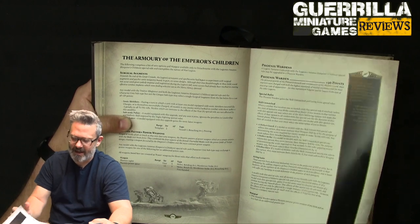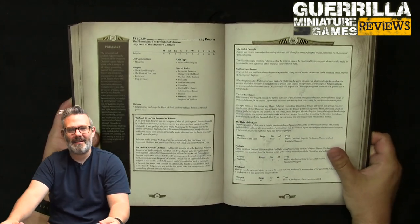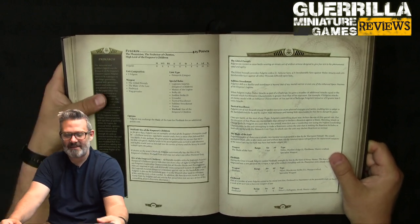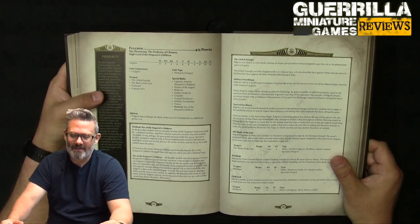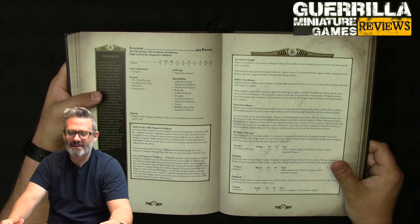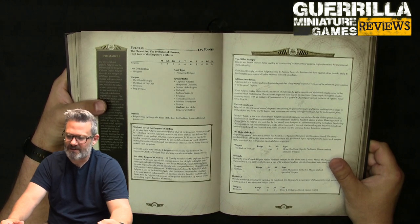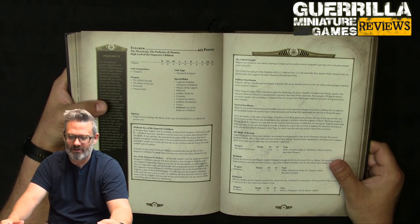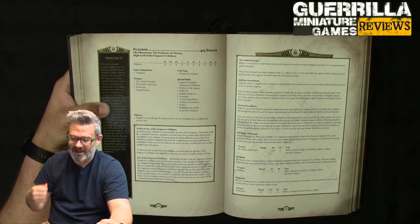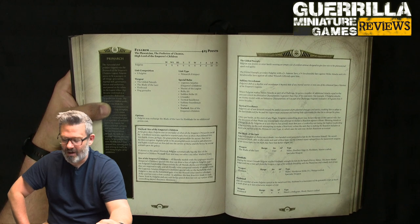Now Fulgrim himself — he might have been possessed, he's got snake legs, and he killed his best friend Ferrus Manus. 425 points, movement eight, weapon skill eight, strength up to six, six wounds, initiative eight, six attacks, leadership ten, two-plus save. He's got the Gilded Panoply: two-plus armor, three-plus invulnerable in melee, and four-plus against all other wounds. He comes with the Blade of the Laer but you can swap it for Firebrand — the fire blade that was actually wrought by Ferrus Manus.